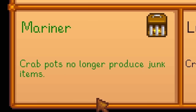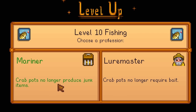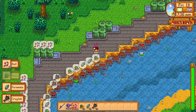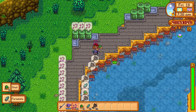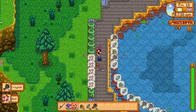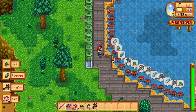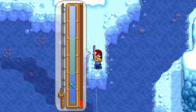you can pick either the mariner profession that prevents your crab pots from producing junk, or the lure master profession that will cause your crab pots to no longer need bait. Personally, I prefer the mariner profession. Pair that with a couple of worm bins placed nearby your crab pots and you need not worry about bait. Just collect some free bait in the morning and then collect your fish while placing bait into the crab pots at the same time. I still prefer fishing with an actual fishing rod because the minigame is fun, but crab pots are not all that bad, I guess.